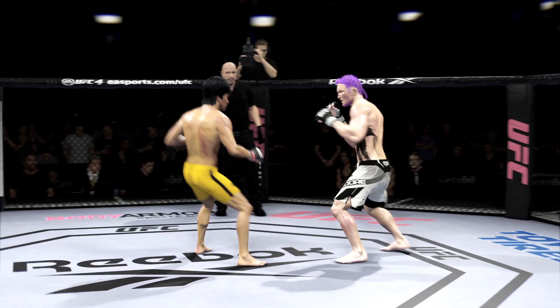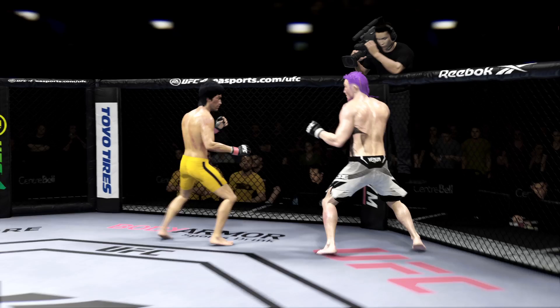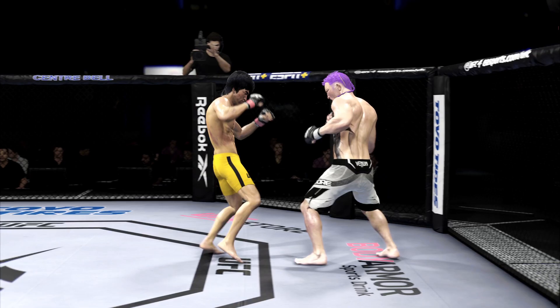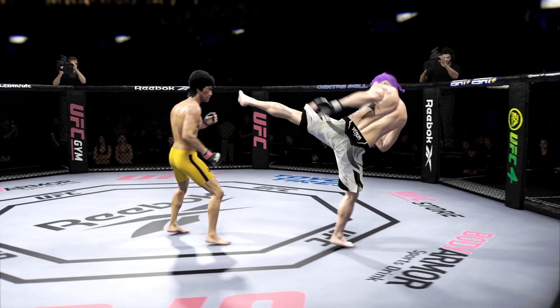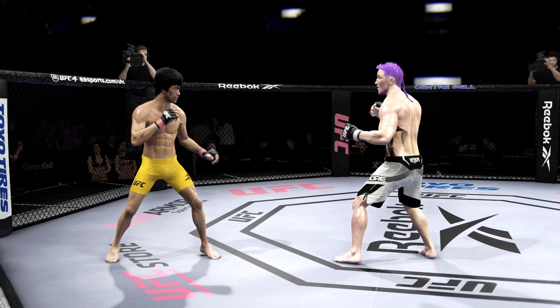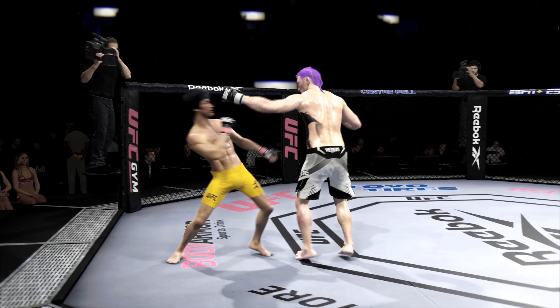Nice job of hiding that head kick. That couldn't have felt good — flush knee lands to the body by the taller fighter. Look at him whip his hip into that kick. Nice leg kick. So he's really starting to put together some significant body shots here. These are going to take their toll as this fight goes on. Effective punch there by Litt. What a body kick.